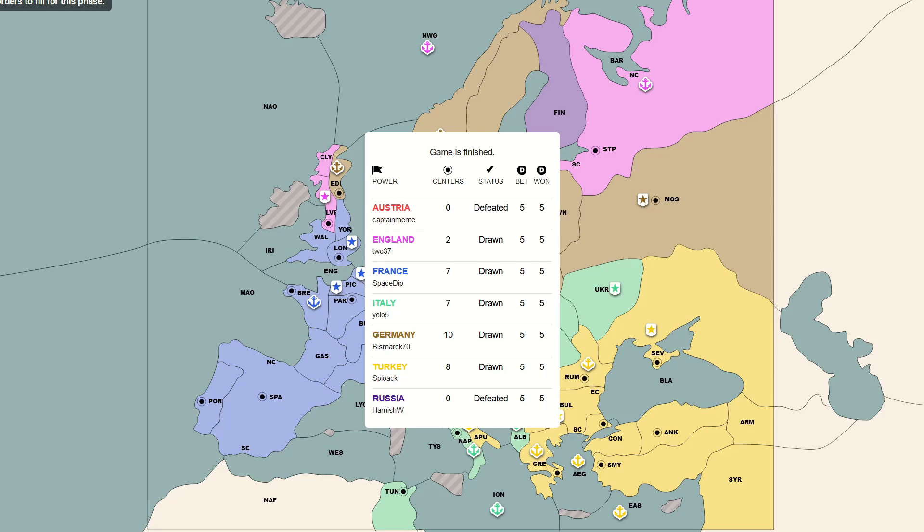The moves Diplodocus High made here accomplished what no human could do — it got me to let my guard down just long enough to make that brutal stab, and it did so through cooperation, persuasion, and most importantly imitation: convincing me it was human.